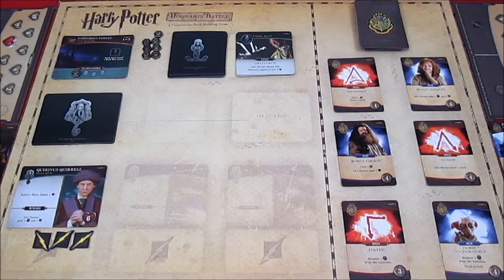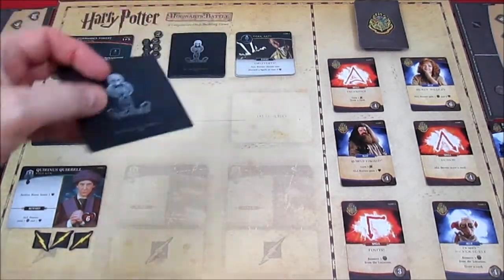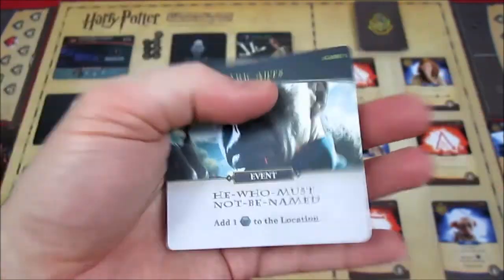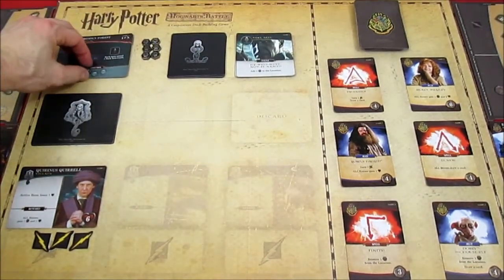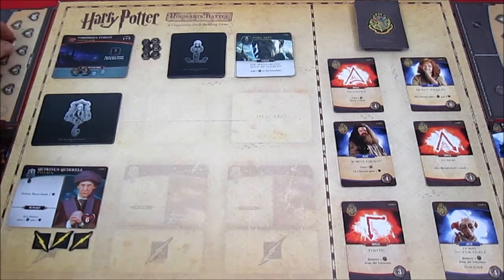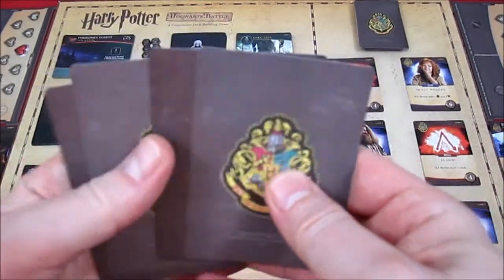Welcome back to Harry Potter Hogwarts Battle. We're playing Game Two, so let's continue. Up first is Harry, and we have to process a Dark Arts card as the first step. This one does not look good — He Who Must Not Be Named: add one evil influence to the location. We've got two on the Forbidden Forest now. We resolve the villain abilities and the active hero loses one health, so Harry goes from seven down to six.